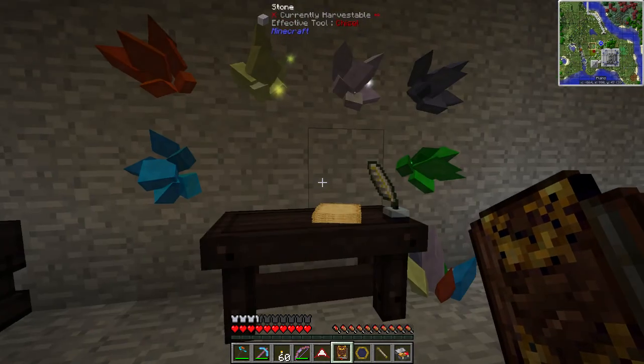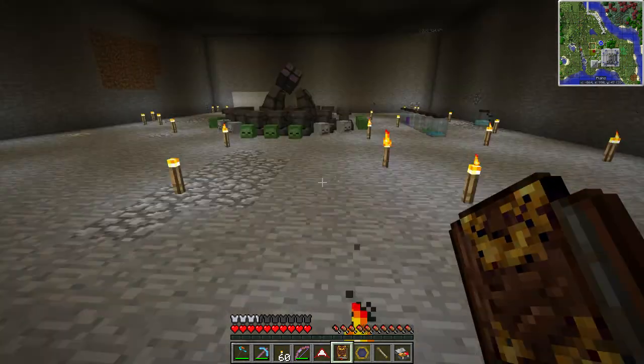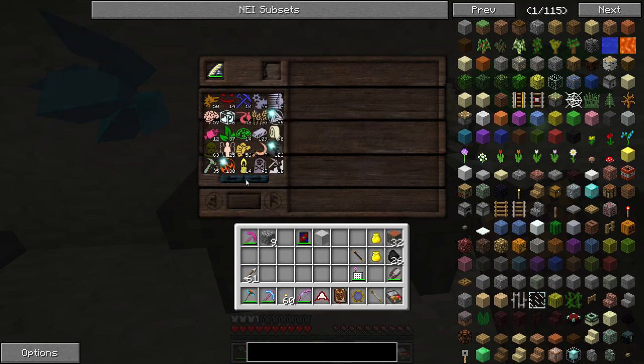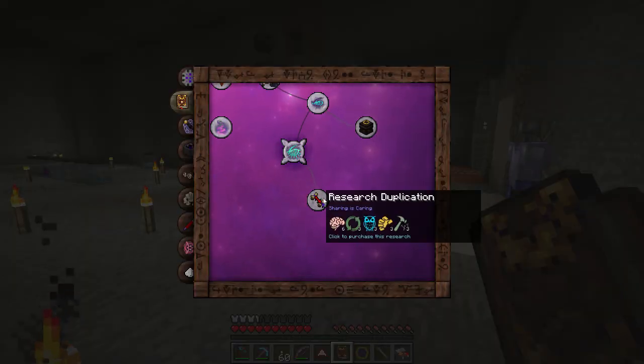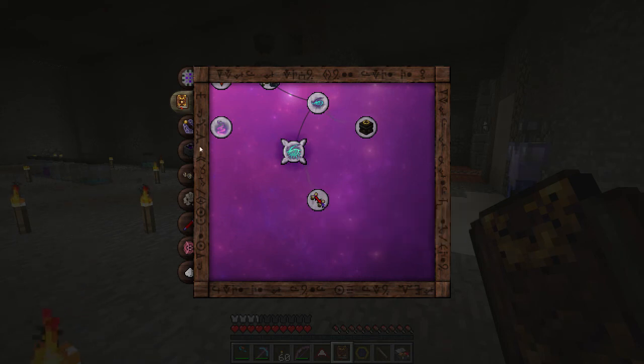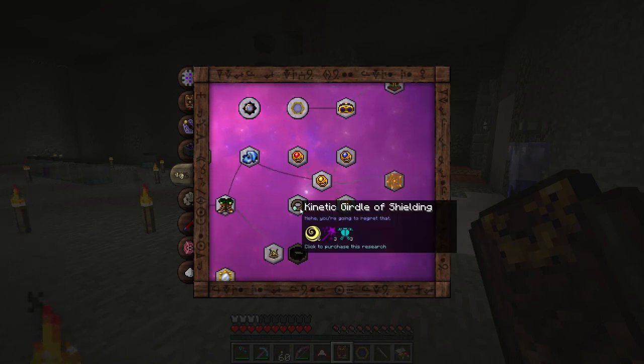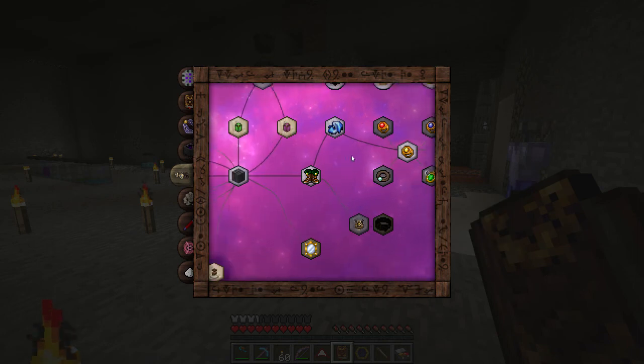I should probably also place bookshelves - I believe they recharge some of those aspects as well. I have it set to easy mode because I've used Thaumcraft so many times in so many modpacks that I don't feel like redoing those minigames over and over. They're very tedious - the first time it's fun, the second time you've already done it. In easy mode, as long as you have enough aspects, you can just click and learn it instantly without using the minigame.